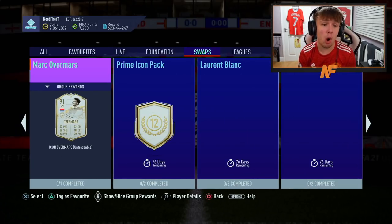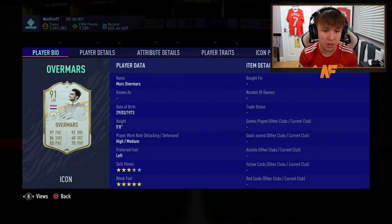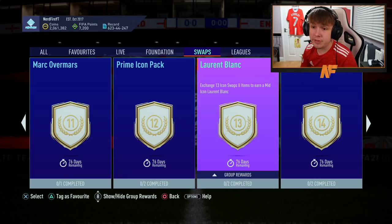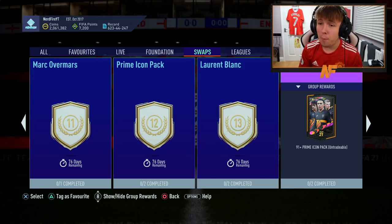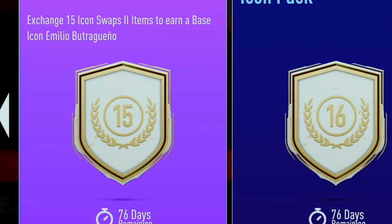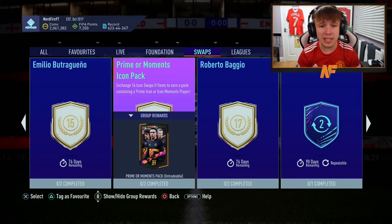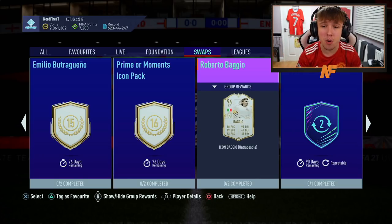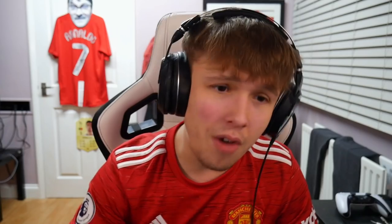There's a mid or prime icon for 10 tokens, then Overmars prime icon moments — the second icon moments — for 11 tokens: three-star skills, five-star weak foot, the skills let him down. The prime icon pack is next for 12 tokens, mid Laurent Blanc for 13 tokens, and a 91-plus prime icon pack for 14 tokens — definitely an interesting one. Then there's base Butroqueno for 15 tokens, a prime or moments icon pack for 16 tokens, and icon moments Baggio for 17 tokens with five-star skills and four-star weak foot.